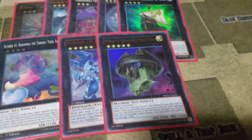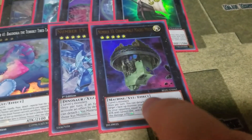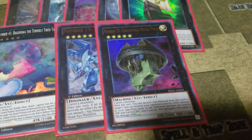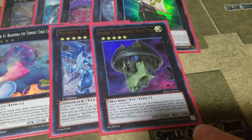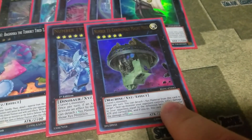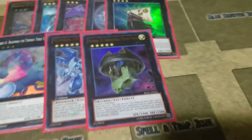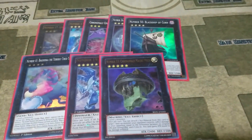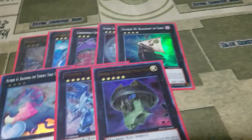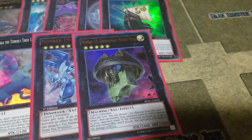There is another version of this deck — a Chronomaly OTK that uses Dark World Shackles and a 3000-or-higher Kaiju. You Kaiju your opponent, activate Dark World Shackles on it, then summon Number 33 Chronomaly Machu Mech. Its ability deals damage equal to the change in attack points. Since Dark World Shackles drops attack to 100, using Jizukiru or Thunder King deals 3200 damage, and Machu Mech gains 3200 attack points.